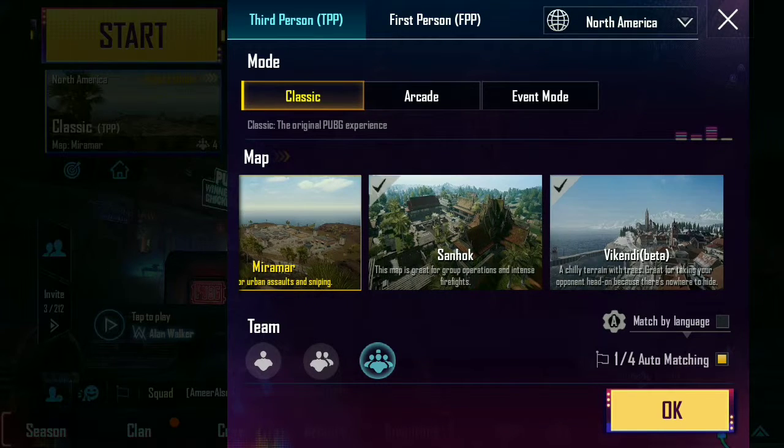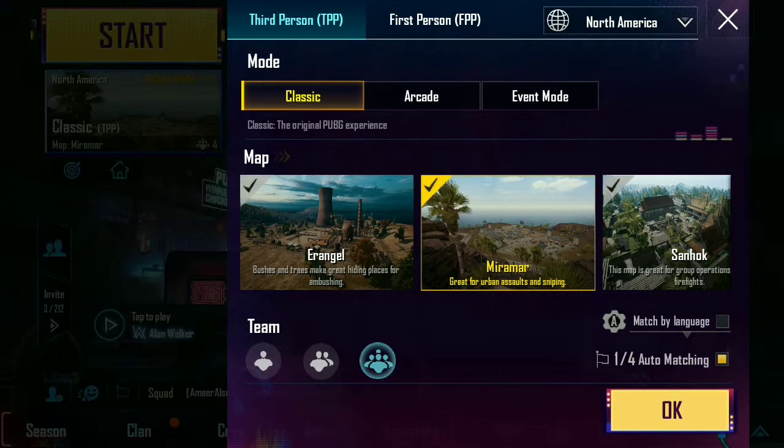Basically, pick any map you want to play on and it's as simple as this one button in the bottom right corner. That little yellow button — you click it and you're there.